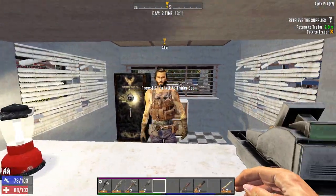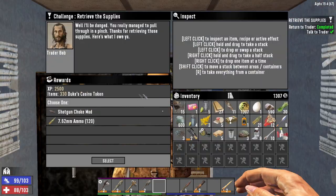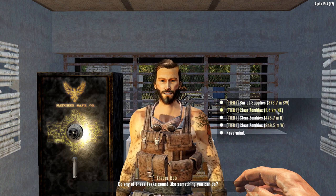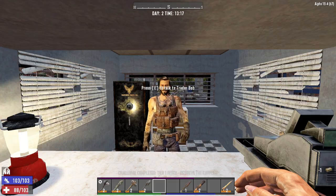We want this ammo. We're going to ask him for one more job and he's got a clear zombies quest, 500 meters to the north. That is the final quest type. In these quests you're asked to kill all the zombies in a POI. Pretty fun but kind of hard.